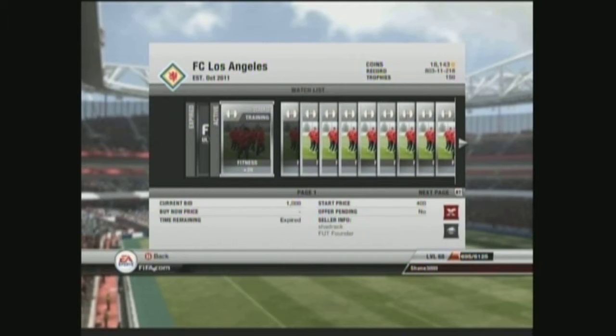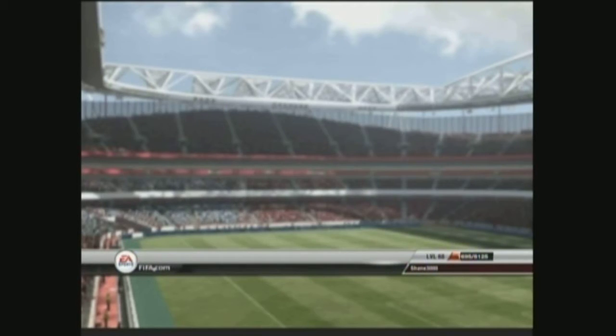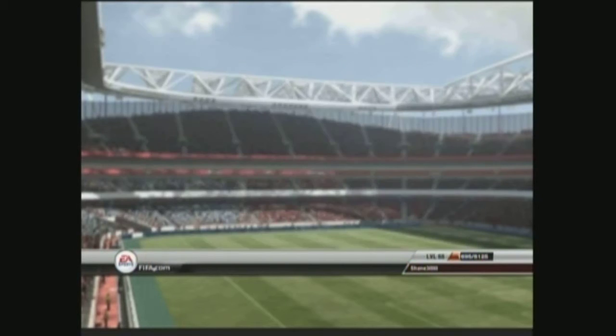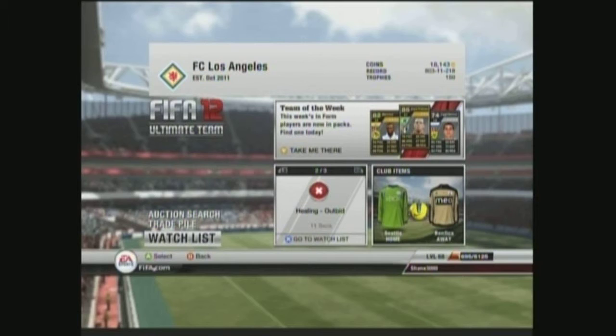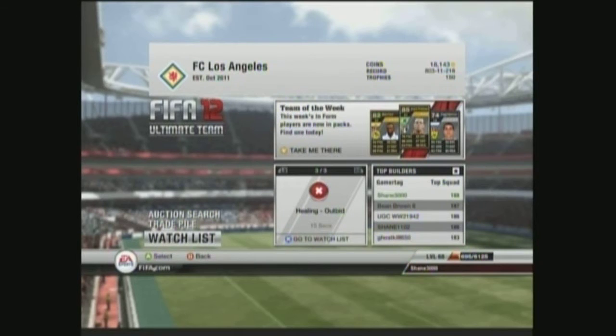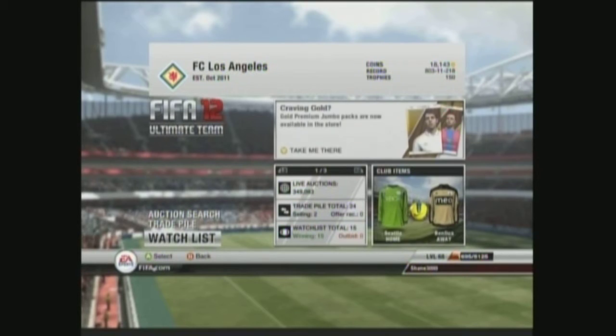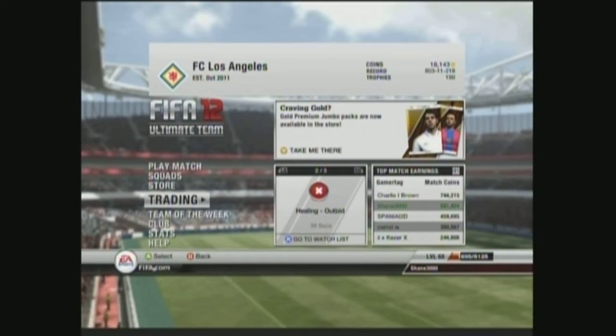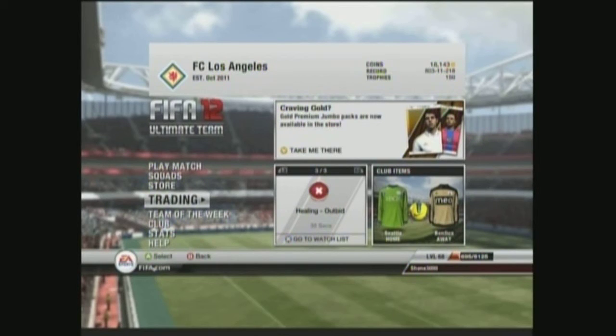The downside about it is that you have to be patient — you have to be patient with this method or else it's not going to work out. Two key rules: one, don't sell these right away once you get them — that's a really bad way to do it. Hold on to them and sell them one or two days before the next Team of the Week drops, which is Monday or Tuesday depending on where you are.